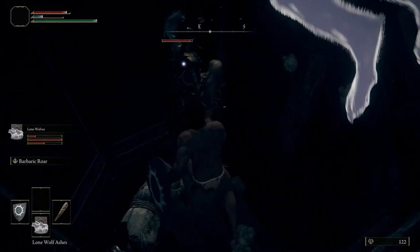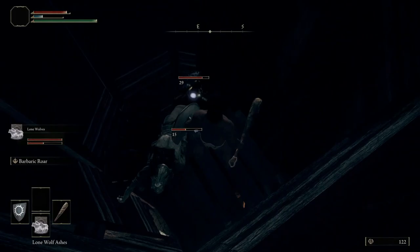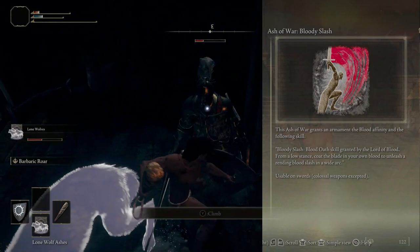This next part is optional. Use your Lone Wolf Spirit Summons and face the Godric Knight. Defeating him will reward us with the Ash of War: Bloody Slash. Fast travel back to the Fort Haight West Site of Grace.